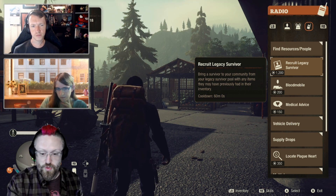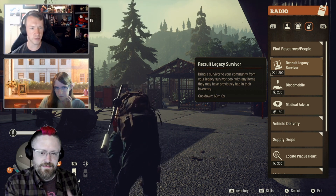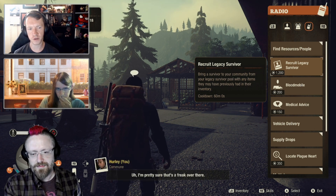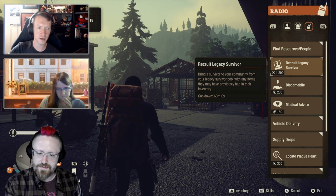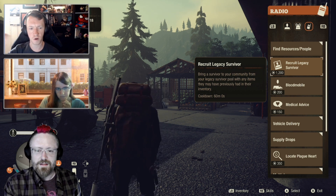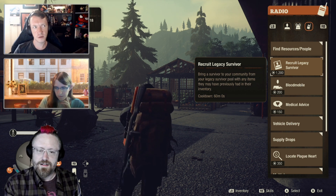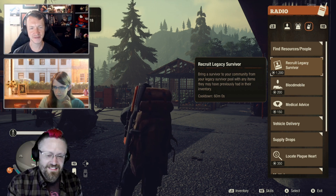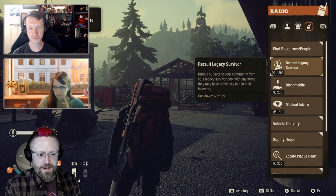What sort of led to the decision to have it cost 1200 influence? We wanted it to cost some amount of influence and have some kind of cooldown time around it too. One thing we wanted to avoid was, once you have a healthy legacy pool, just being able to start new communities and instantly have a maxed-out community with tons of really good equipment and all their skills maxed out. So we built in this way to at least slow you down. This is not suddenly a push-button-to-win option — it's something you still have to earn up towards.